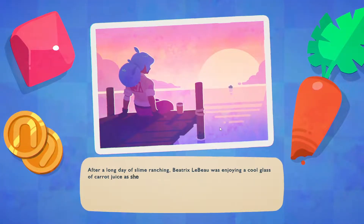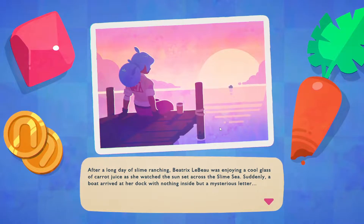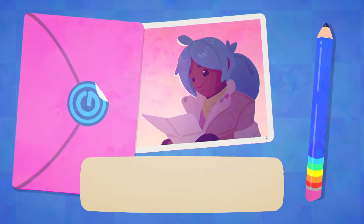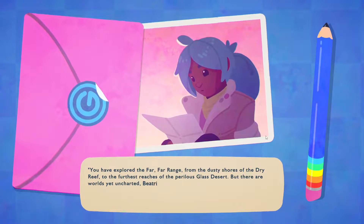Oh, there's a story? They added a story mode? Was there a story in the first game? I don't think so. "After a long day of Slime Ranching, Beatrix LeBeau was enjoying a cool glass of carrot juice as she watched the sun set across the slime sea. Suddenly, a boat arrived at her dock with nothing inside but a mysterious letter. You've explored the far, far range from the dusty shore of the dry reef to the furthest reach of the pearliest glass desert, but there are worlds yet uncharted. Beatrix LeBeau, Rainbow Island awaits you."